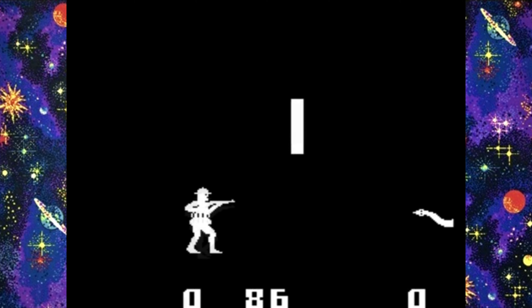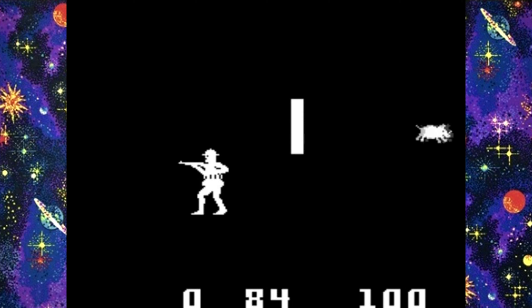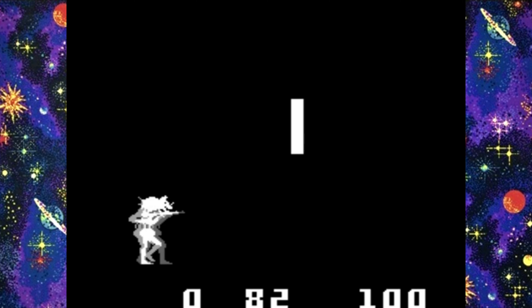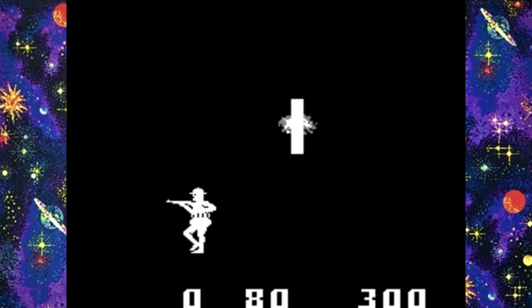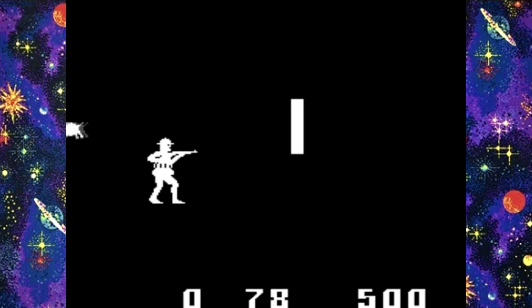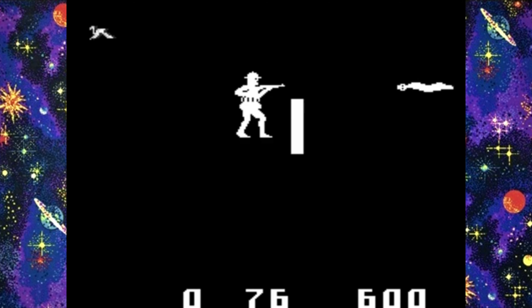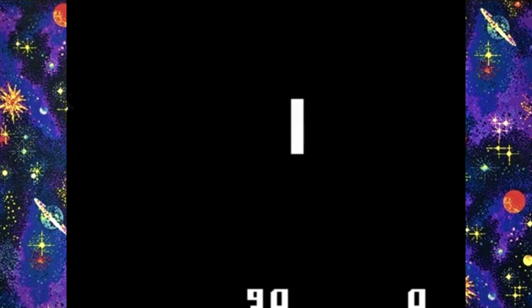Also known as Safari Hunt, this fairly simple target shooter also has some interesting trivia attached to it. The game was later reimagined for the Sega Master System and its popular light phaser. This original version is a lot less advanced, but the idea is pretty much the same: simply shoot as many wild animals as you can before the time runs out. But instead of using a light gun, you have to move the large safari hunter around the screen, blasting the creatures, with more points being awarded for faster moving animals like lions, birds and rhinos.